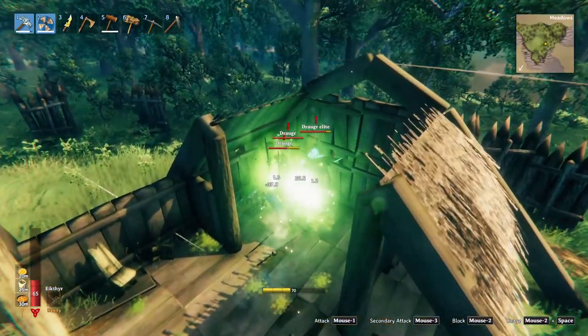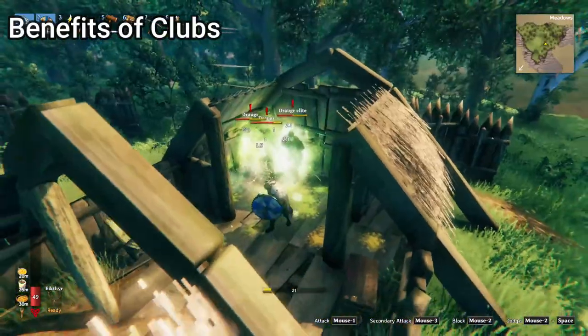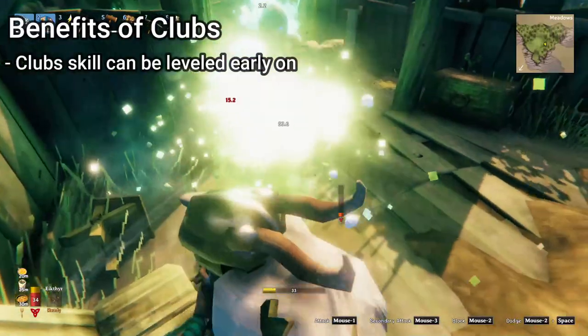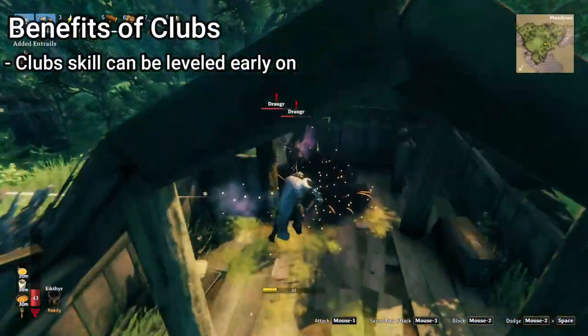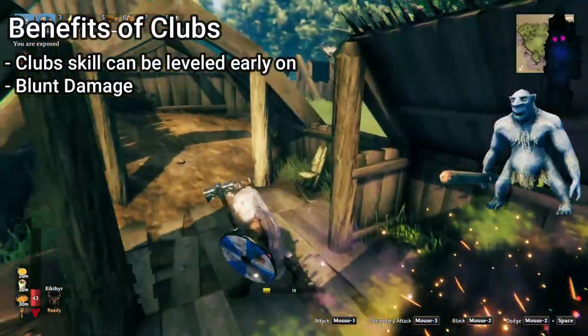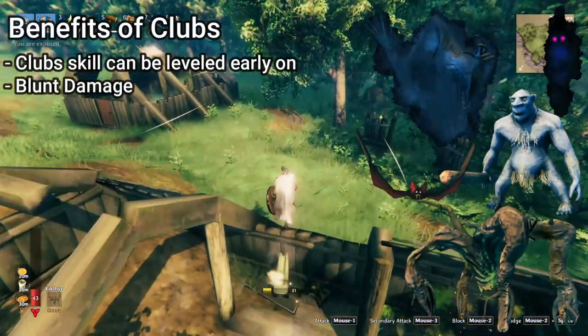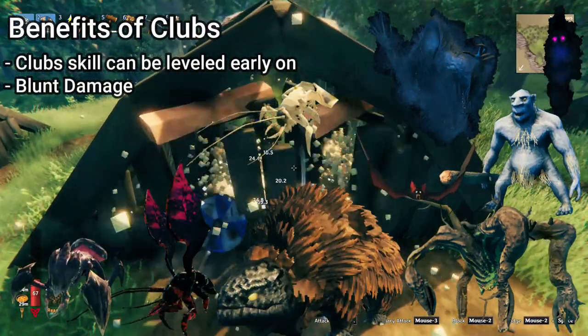Since Frostner is a mace, it comes with a few advantages of the weapon class. Number one being that you can have a pretty high club skill by the time you acquire it, which means you will be more effective with it versus other weapons. Another advantage of clubs is the blunt damage type. The ghost, troll, abomination, wraith, bat, lock, seeker, seeker soldier, and seeker brood are the enemies that resist the blunt damage of the mace.